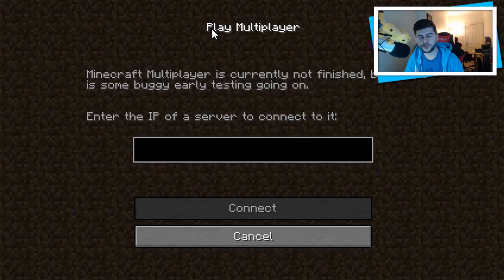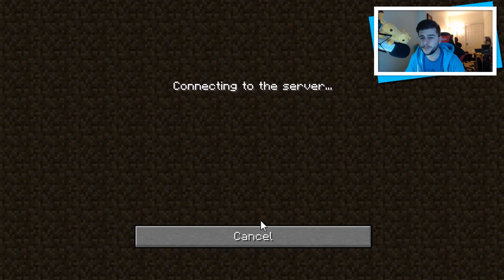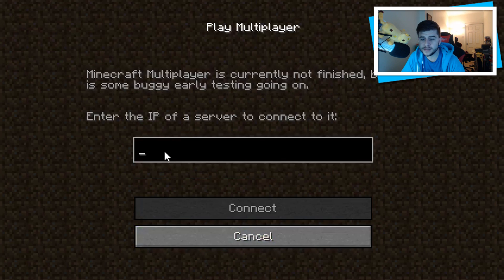I'm going to skip ahead a couple of versions. This is alpha version 1.0.16, and as soon as I loaded it a screen popped up: 'Minecraft multiplayer is currently not finished, but there is some buggy early testing going on — enter the IP for a server.' The IP for servers used to be like 10.132.65, similar to how I remember my first ever multiplayer on Minecraft Pocket Edition. I spent a little time looking for old alpha servers — you can find them but a lot are whitelisted. The play tutorial is still there, and multiplayer now gives you the option to connect.